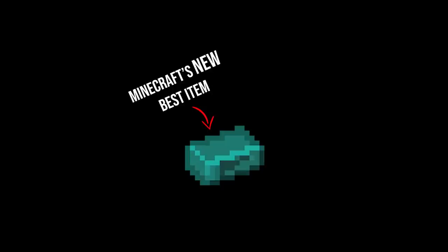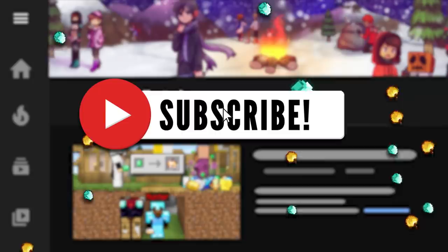In today's Minecraft UET, we're going to be crafting the best axe possible in Minecraft with Minecraft's new best item — introducing the new Enderite Block Axe. Our next sub goal is 900,000 subscribers, so if you're part of that 80% of people watching right now that have not subscribed, join the elite 20% with me right now with a click on the red button. Welcome to the team.